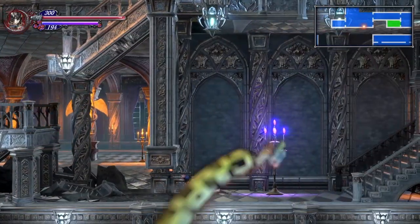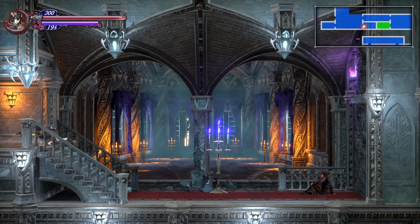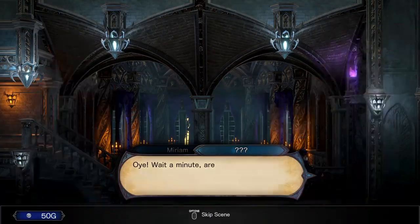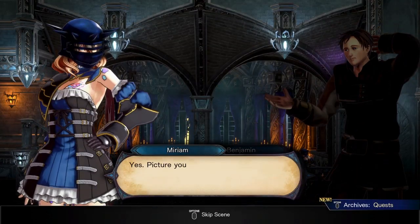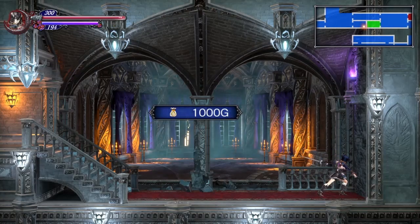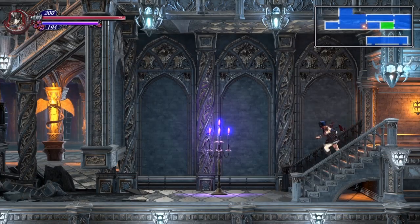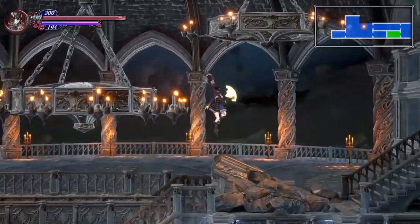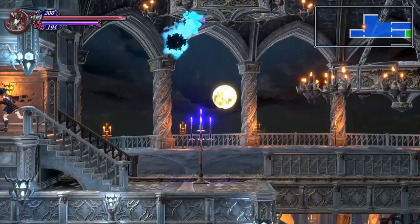If you come down here, you'll find an upgrade to your ammo capacity. Coming into this room here, you'll find this guy — he'll basically want you to give him a waystone, and you'll have to do this at least three times. But pretty much, when you go back and find him in Arvinville, he will give you a waystone for your efforts, so you're not missing out on much. From here, we're just going to continue on the main path.